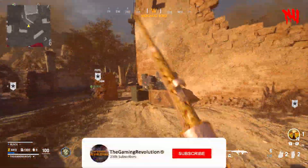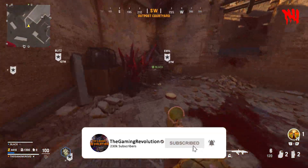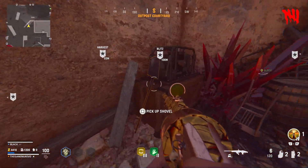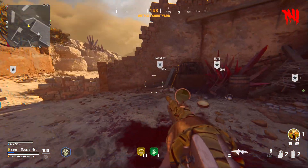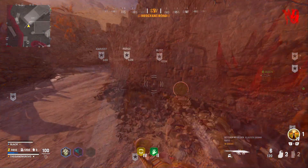In this video, I'll be showing you how to complete a couple new side easter eggs on the brand new Vanguard Zombies map, Terra Maledicta. Both of these quests will revolve around you digging, so first of all, you will need to find a shovel from one of the various spawn locations in the Egyptian hub.